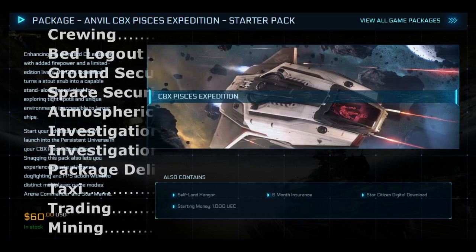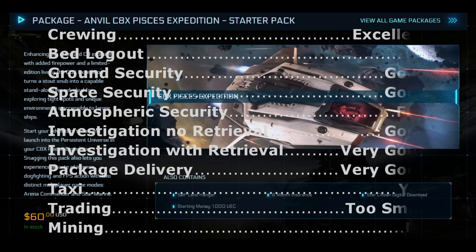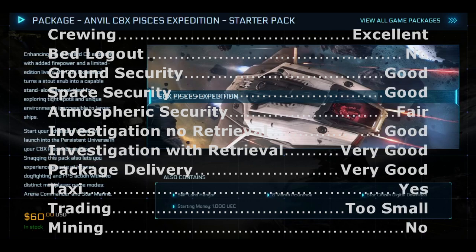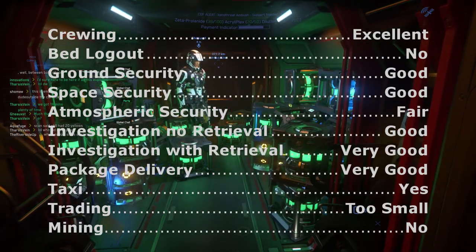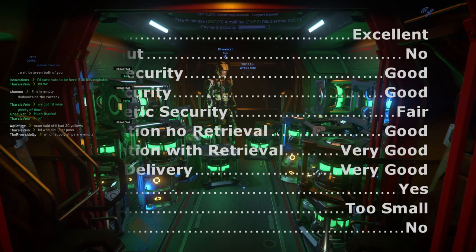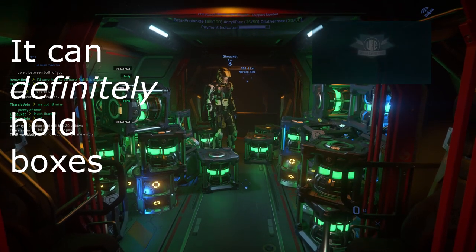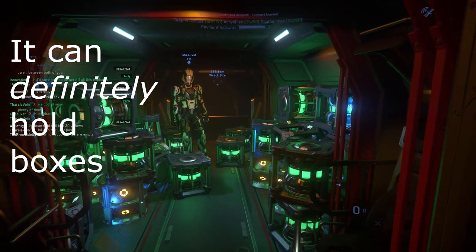The Pisces is Star Citizen's equivalent of the Star Trek original series shuttlecraft. If your plans began with imagining yourself as a shuttlecraft pilot, this is the shuttlecraft package. It's not really a dogfighter, just because it doesn't quite have the maneuverability of a dedicated dogfighter. Crewing: Excellent, because you can land internally on the Carrack and many other ships. Ground security: Good. Space security: Good. Atmospheric security: Fair. Investigation without retrieval: Good. Investigation with retrieval: Very good. Package delivery: Very good. Taxi: Yes — it has a total of three seats. Trading: Too small. Mining: No. Overall, a little ship with many possibilities at an attractive price.